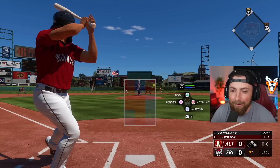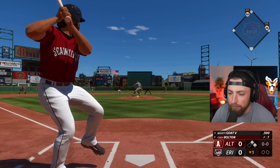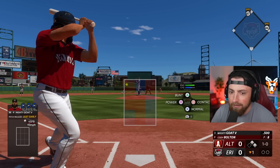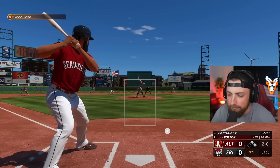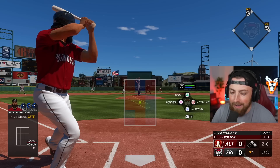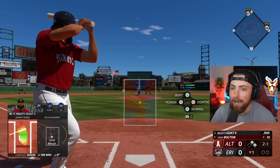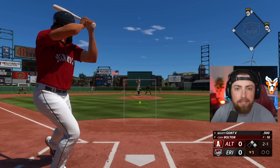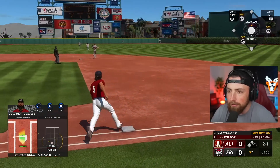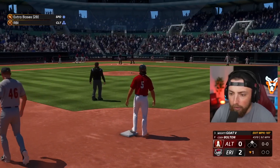Oh my God, it is so gross — how is that even physically possible? If I hit a home run on my first at-bat with this new batting stance, that is going to be insane. I'm kind of loving the leg kick. Good take, 2-0. The pitcher is a little afraid of the goat's batting stance right now. Oh, crushed it — foul. I love it. I might just keep this batting stance as the default because I love the leg kick. That is going to be a double to start off the episode. Beautiful.